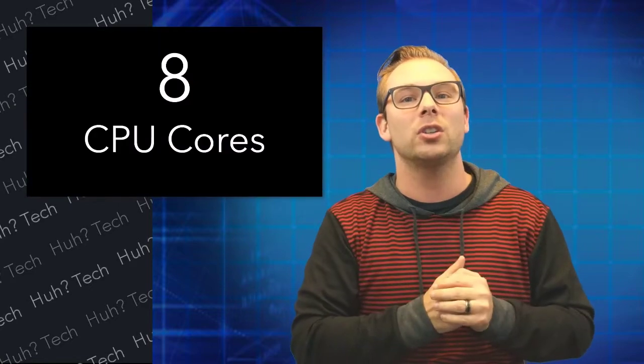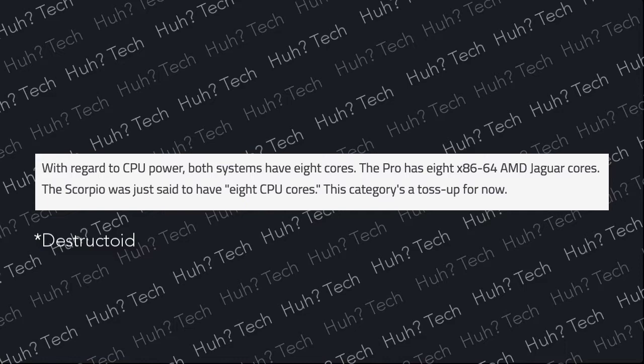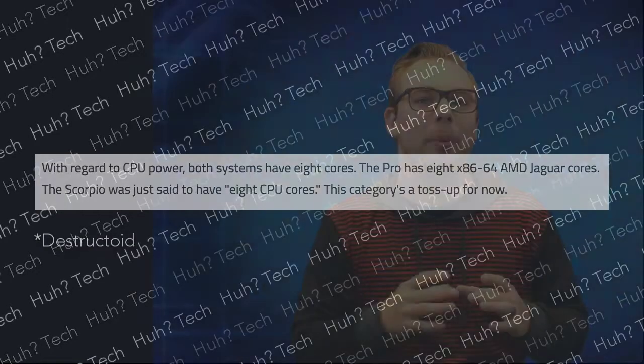The eight CPU cores can take advantage of that memory bandwidth. The memory bandwidth is like trains coming into a station, the station being the CPU. You can hire one person to deal with all of those trains, or eight. A PS4 Pro has eight CPU cores and a top-end PC has eight CPU cores — that is pretty much the cap to what we can put on a small chip.